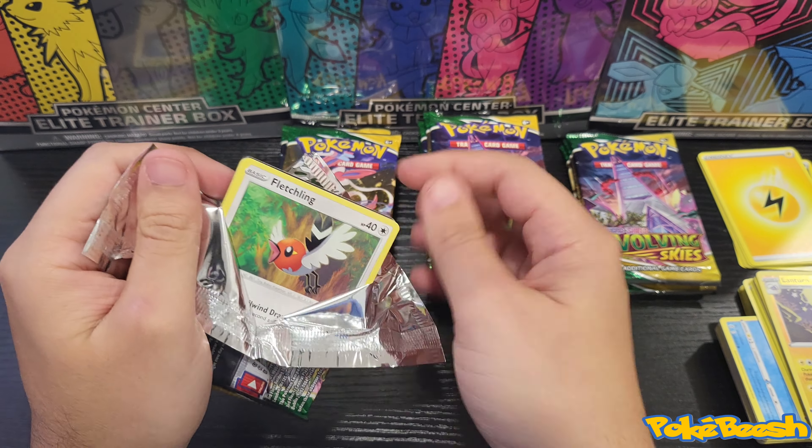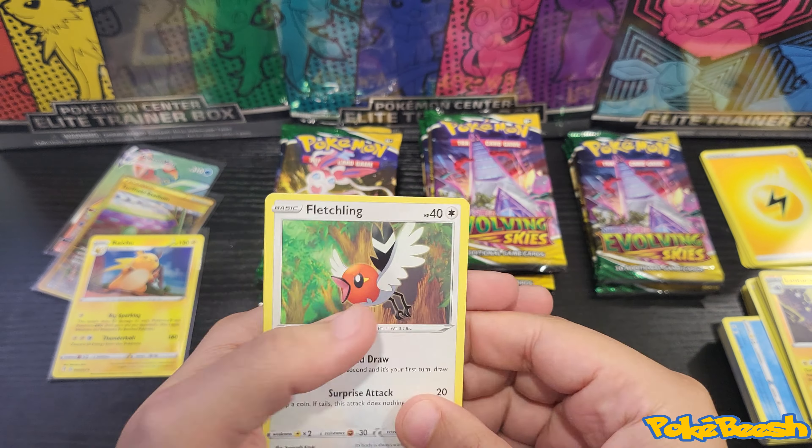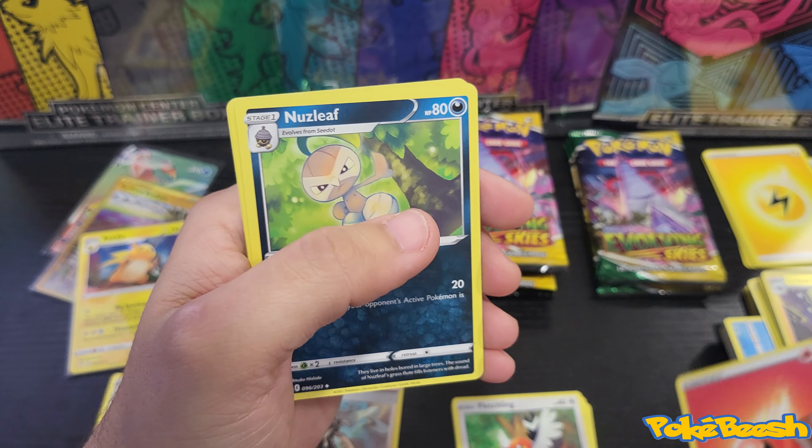But still, we're waiting on that Dragonite. Zinnia's Resolve reverse and a Smeargle non-hollow.